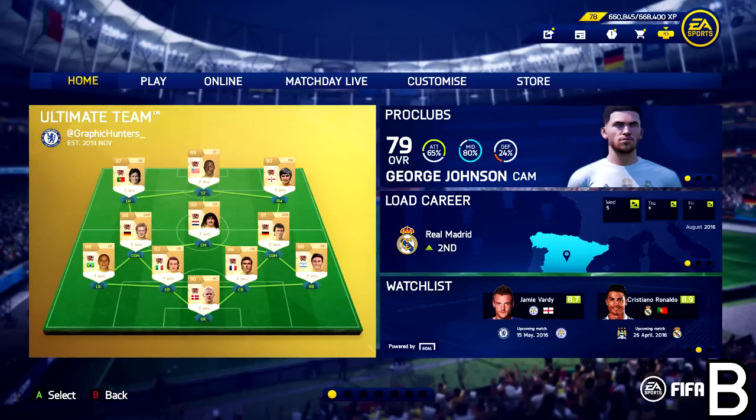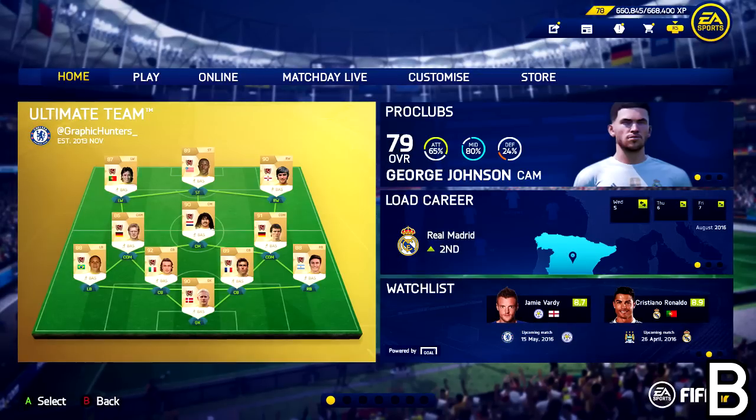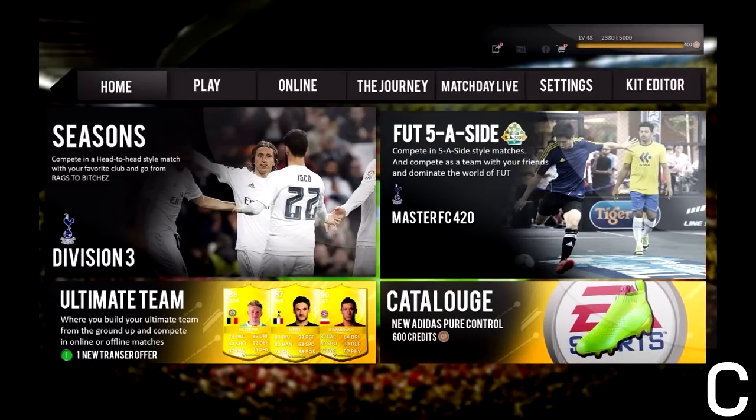Moving on to the second one — my man Graphic Hunters, really cool designer. What a cool menu concept this is. Very blue-orientated design, but this looks really fresh. I'm loving how he's got Pro Clubs as a very prominent feature in the new FIFA.